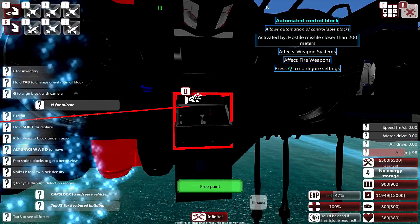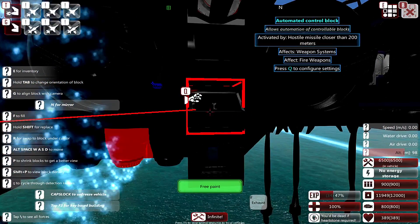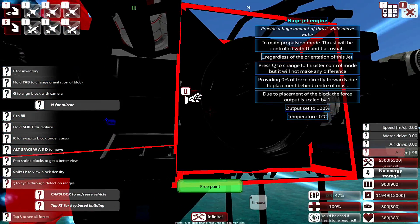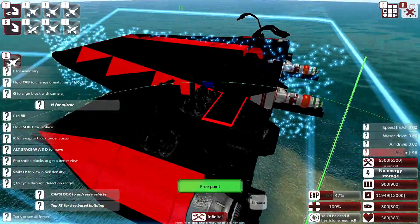It has a control range of two just to make sure that it can reach across to that block — it considers itself a block. So if you want to control a block that's next to it, you need to make it two. If you want to put a control block that's diagonal to it, you need to put it to three, and so on and so forth.